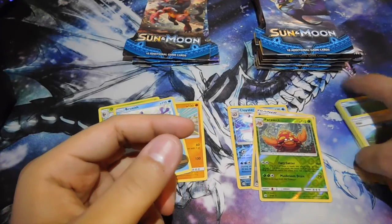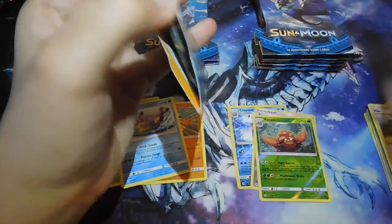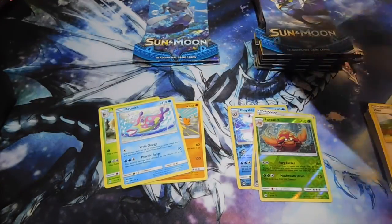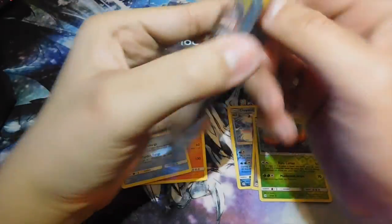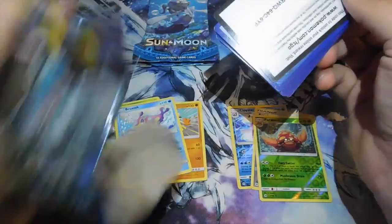It's kind of like Pot of Greed from Yu-Gi-Oh except with Hau you get to draw three cards instead of two. It's a really simple card but probably good. The only card I know that's meta is Guzma, and I don't know if that's in this set or not.